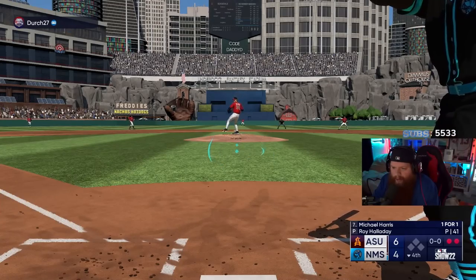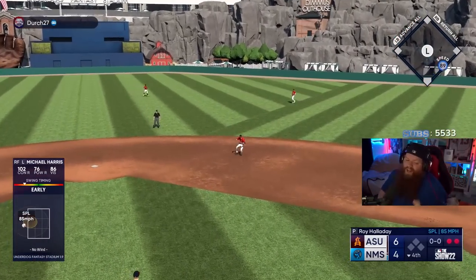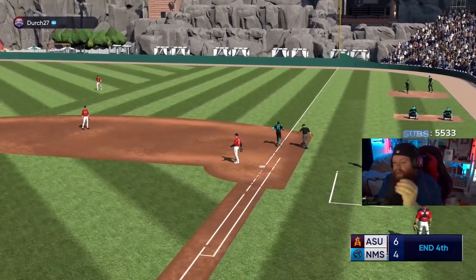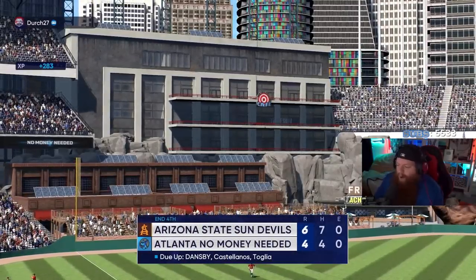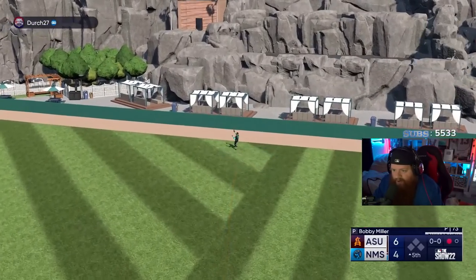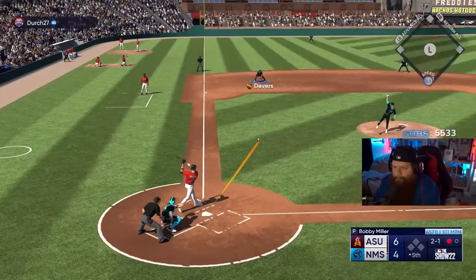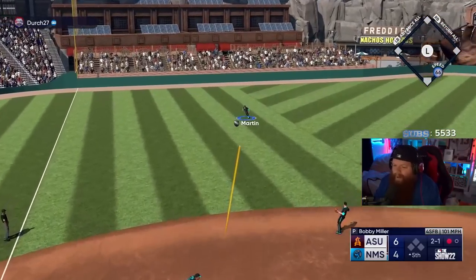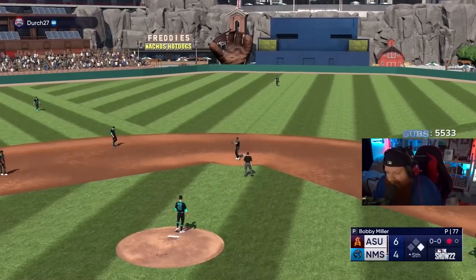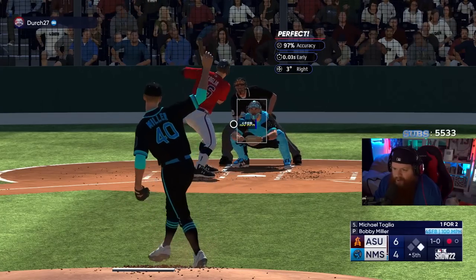I'll take an early home run - Harris is one for one with the bomb. I thought I was gonna get that cutter but he threw a splitter. The sinker absolutely destroyed again. Harris needs to make a play - thank you buddy. Devers - you can't make another sick play, that would have been dope. We'll take it though. Run on first, I need a double play. I think against my better judgment I'm gonna leave Bobby in.